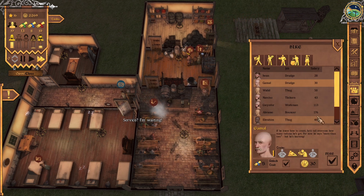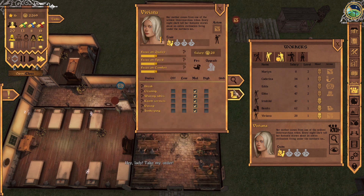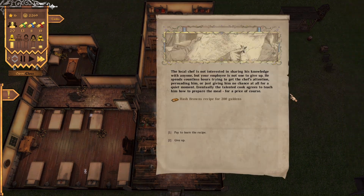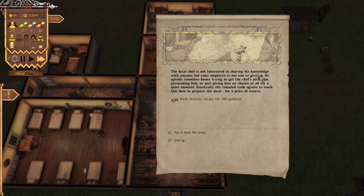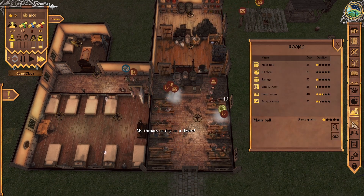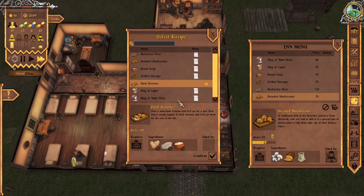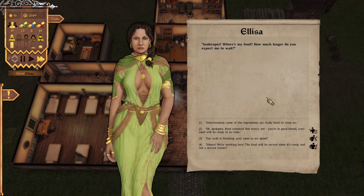We need someone just to clean and do nothing else. There we go — Viviana, she'll do. Viviana, I want you to clean and do nothing else — just clean the whole time. It's quite dirty. The local chef is not interested in sharing his knowledge, but our employee spends countless hours getting his attention. Eventually the chef agrees to teach him for a price — hash browns, 200 gouldums. We want this one — hash browns. We need potato, fat, and cream.